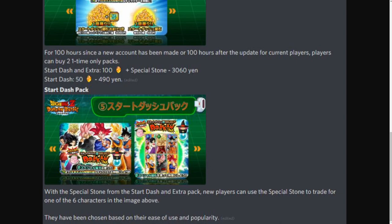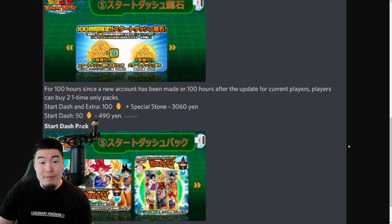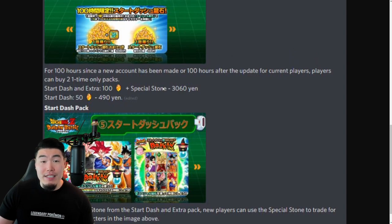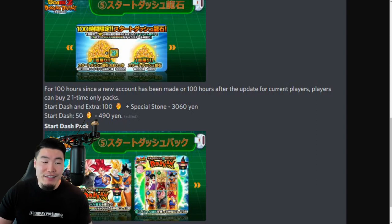Spirit Bomb Absorb Goku is still very powerful, and LR Kellen Califla is good too, but their leader skill is not going to be as useful from the start. The choice is ultimately up to you — it's probably between UI Goku or Godku mainly for Godku's leader skill. For anybody that is missing at least one of these units, this is an amazing deal. And if you have all of them, at least get the start dash pack because 50 stones for about $5 is just too good to pass up.